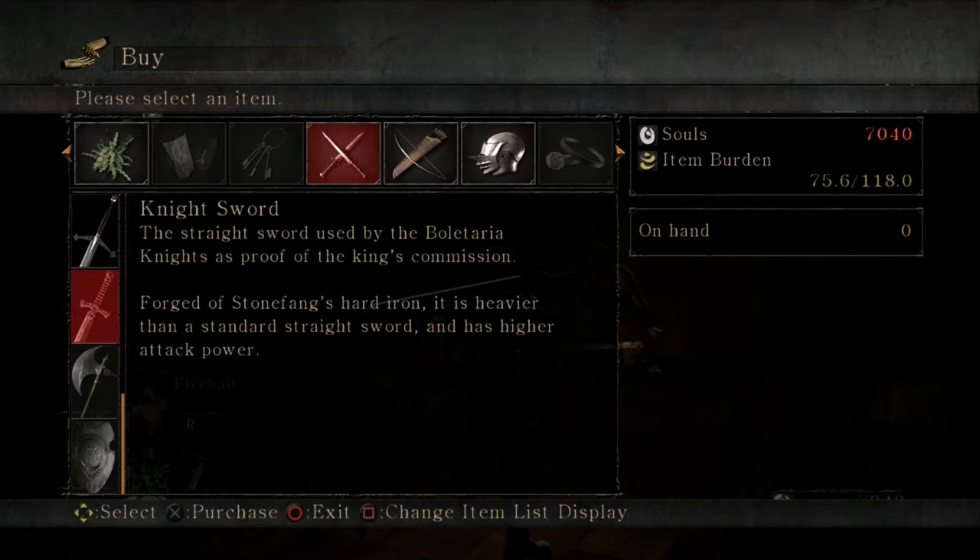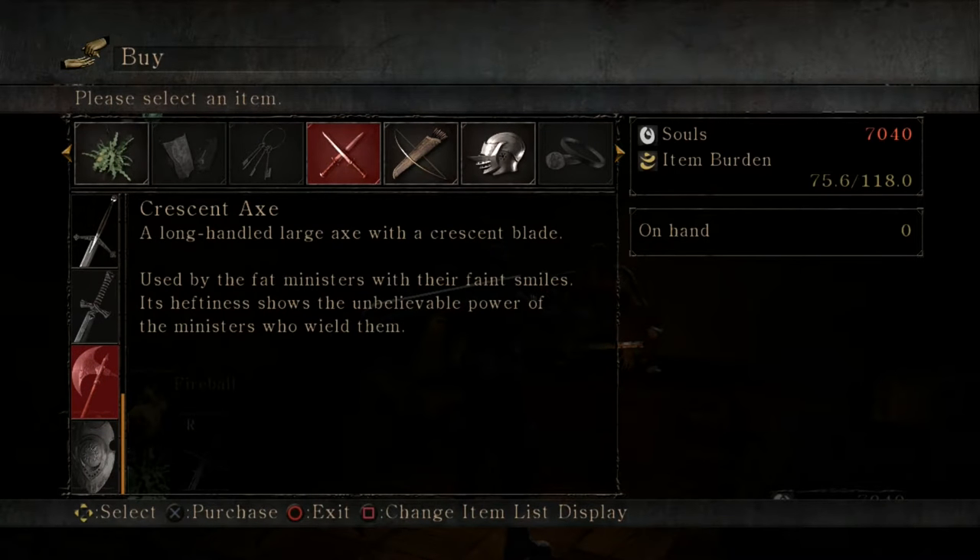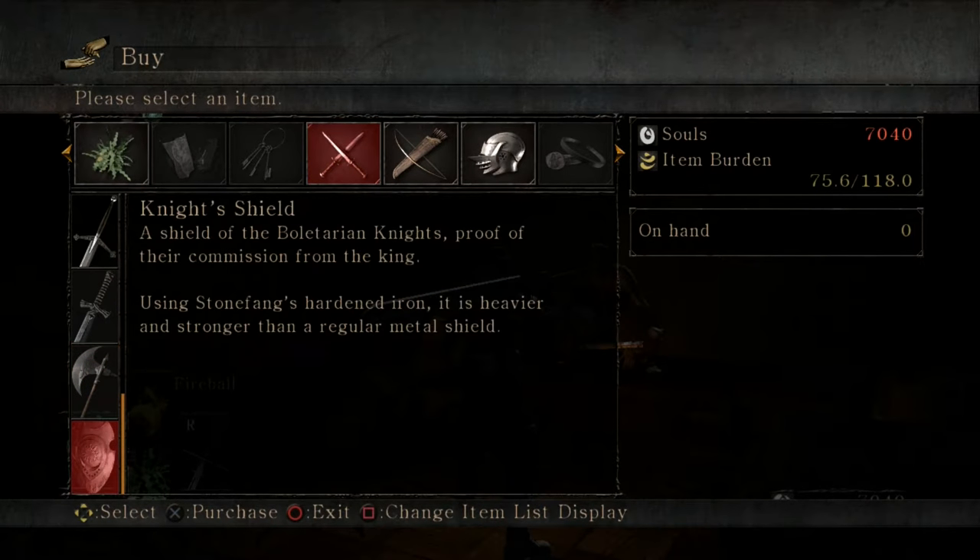Night Sword — a straight sword used by the Boletarian knights as proof of the king's commission. Same as the shield, except it's heavier than a standard straight sword and has higher attack power. Pretty solid strength weapon in this game. Crescent Axe — a long-handled large axe with a crescent blade, used by the fat ministers with their faint smiles. Its heftiness shows the unbelievable power of the ministers who wield them.